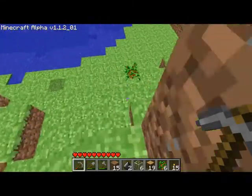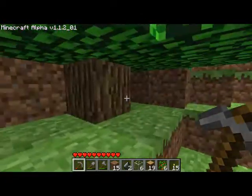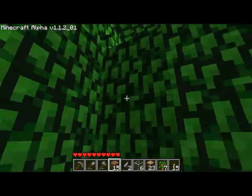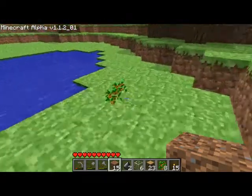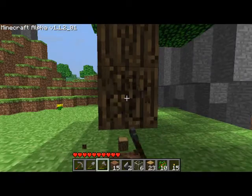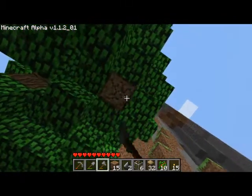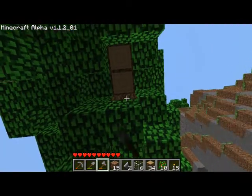Okay, what else should I do now? I have 19 blocks of wood — I think I should get more. More saplings, okay. Oh, big tree! Big tree. It's too high for me to... I love these big trees that have like 20, 30, 40, 50 pieces of wood. Nice.